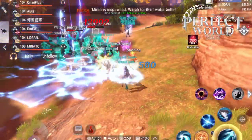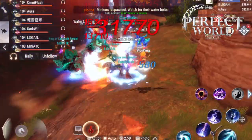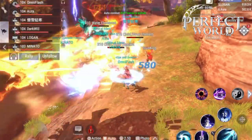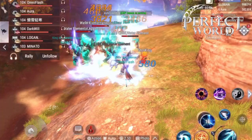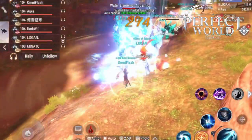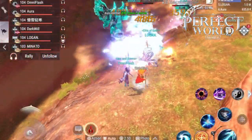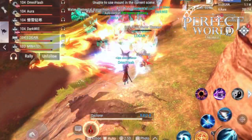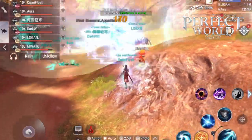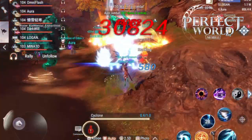There are other modifiers such as Rampage, which makes the monsters attack harder, and Physique, which gives the elements more HP and more defense. But if you go in with enough DPS and stick to earth and water elements, even with those modifiers, you should be able to beat them.